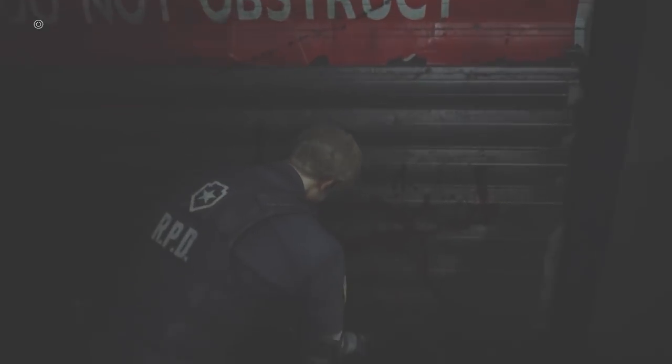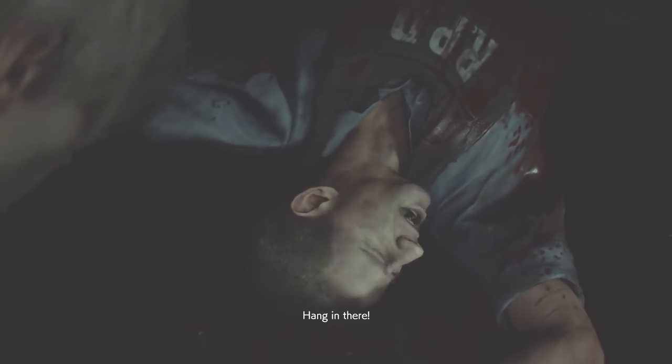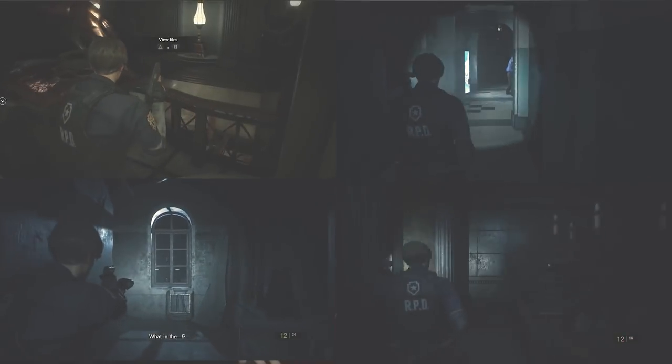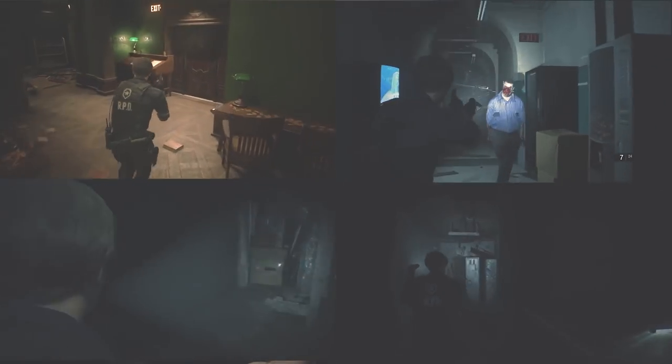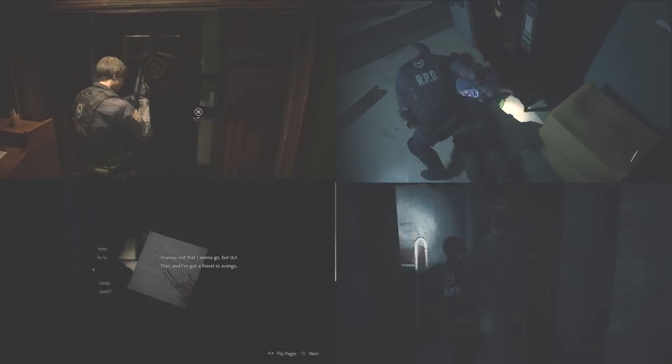Moving forward through the east side hall, we can see the many additions and changes in layout they've done for this game — from the conference room to the reception desk, where we see another officer mutilated by a zombie. As we immerse ourselves in these amazing, claustrophobic environments, we can truly appreciate the details added. This dark environmental style persists throughout other areas of the RPD station, and I wonder if we can restore electricity to provide light in some portions of the game.